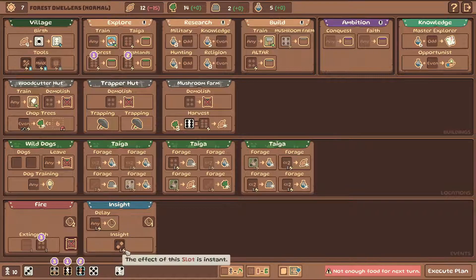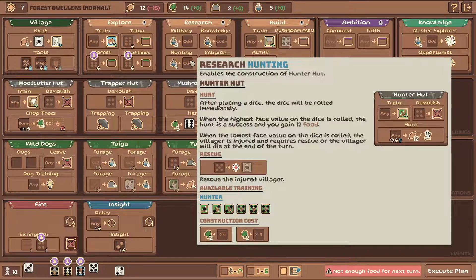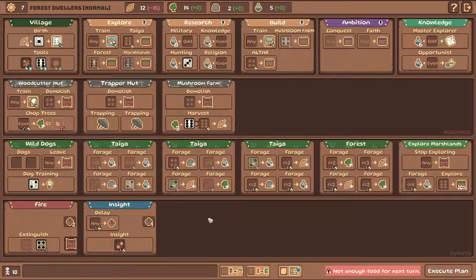What can we use these on? We can research something if we grab some more science. We're already down to four researchers, so we can do whatever. Maybe we build the hunter hut - in that case we put the odd one in there, and we max out one of these two, and the other one goes into dog training. I'm going to execute the plan here. Okay, that gives us a six, and we can go here and get 12 food. Execute the plan - there we go. Now we're good with food, we can make that baby.